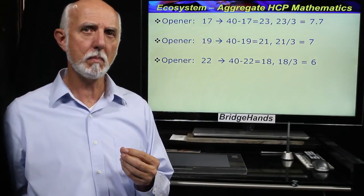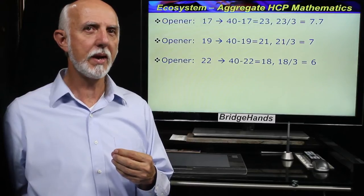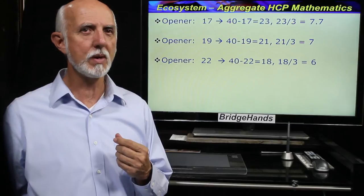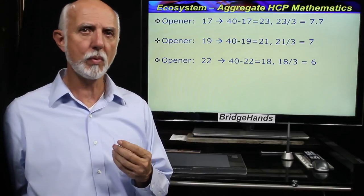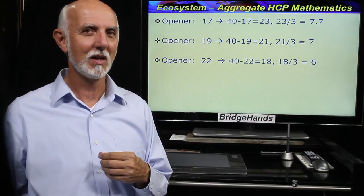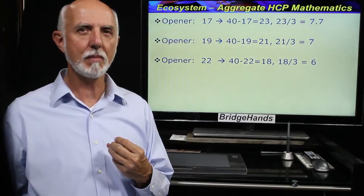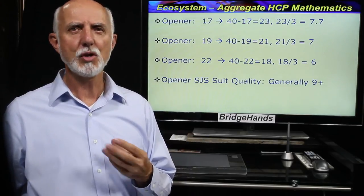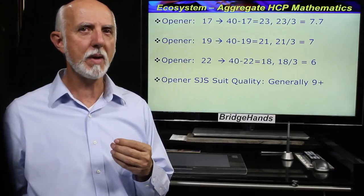With 22 points or more we are really itching to find game. 40 minus 22 equals 18 remaining for three players — an average of six points each. So most of the time when we open a strong two club bid, game should be in hand since partner ought to hold their fair share. Even if partner holds only three high card points, game should be on with 22 plus three. To reinforce the basics: opener should have a semi self-sustaining suit with a count of nine or more, and four to five losing trick count with an imbalanced hand before making a strong jump shift.